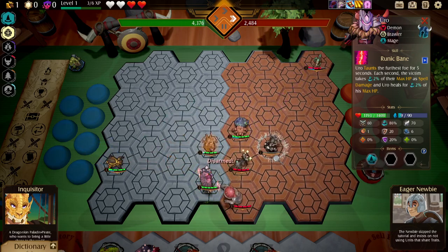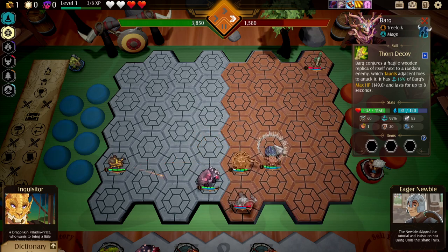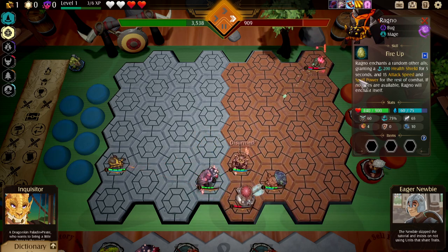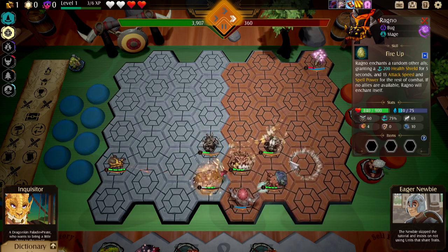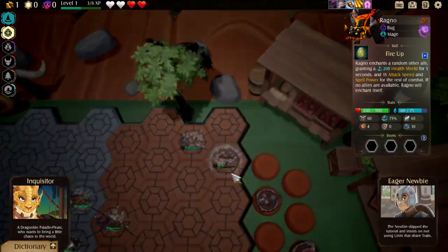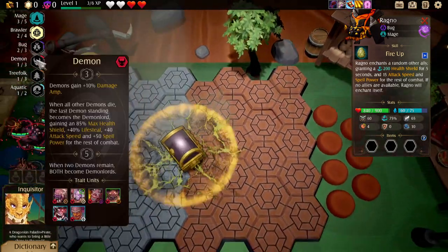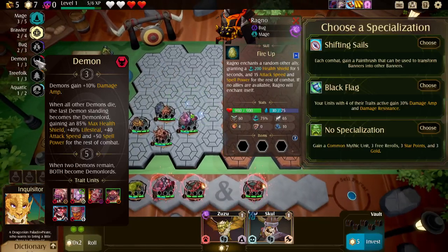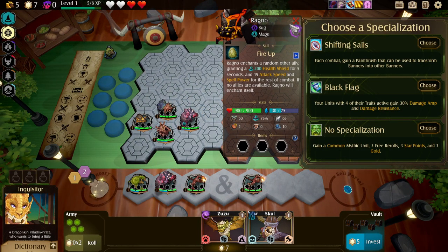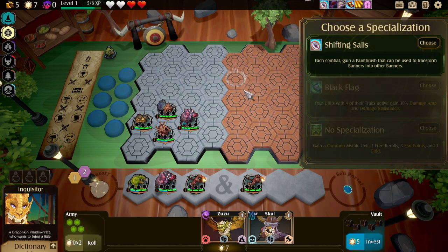We're going to be trying it out and hope for the best. That's actually a pretty good ability he has. I'm thinking buff mainly the demons — they're one of my favorite units to get because they just become so tanky when they're by themselves. We need to transfer banners into other banners. I guess with four other traits active, we'll go with that.